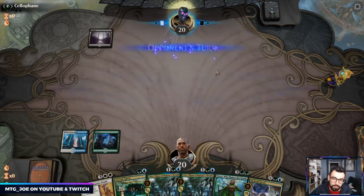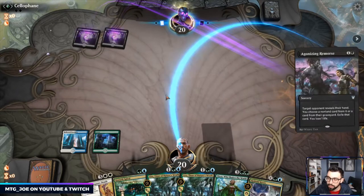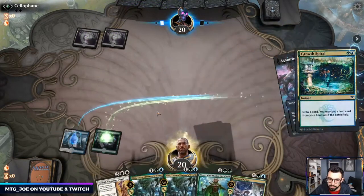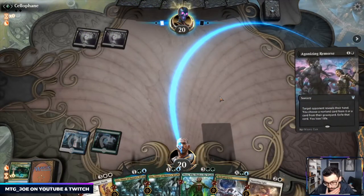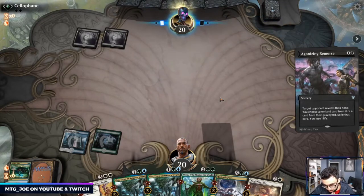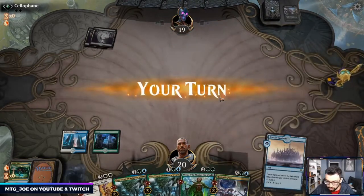Single swamp — could be Rakdos, could be Dimir, could be Mono Black. I'm going to Agonize here. Not having any land there is rough. The exile is relevant on Uro, so they take the oblivion.